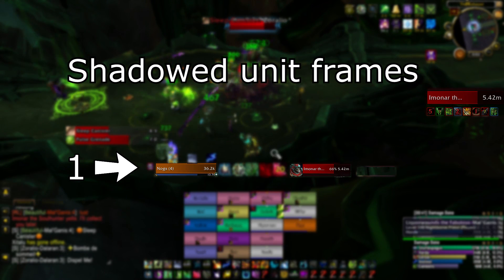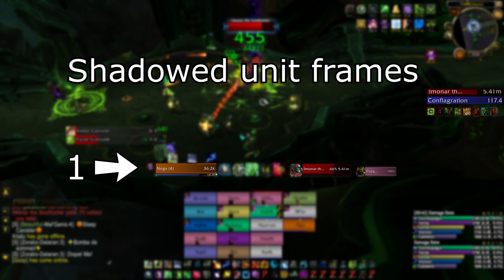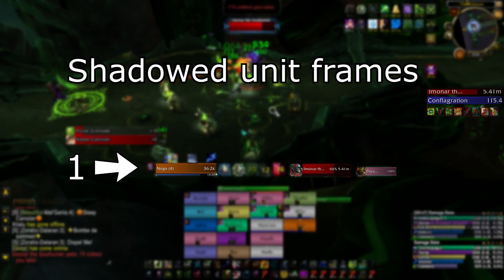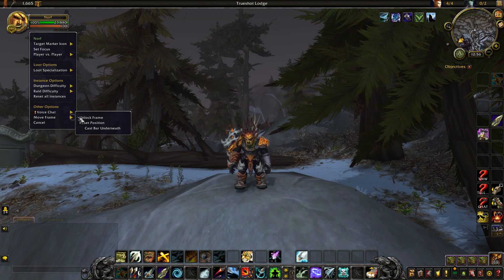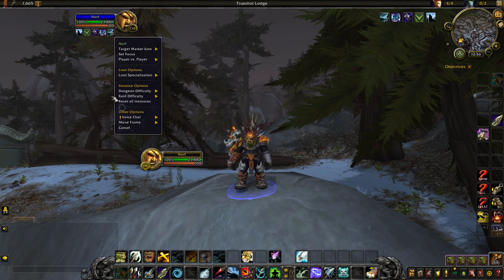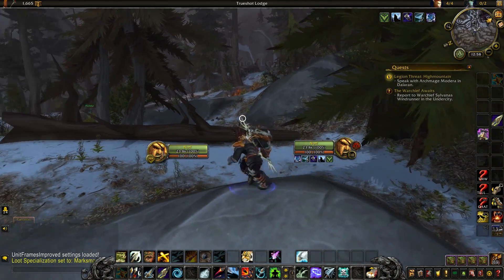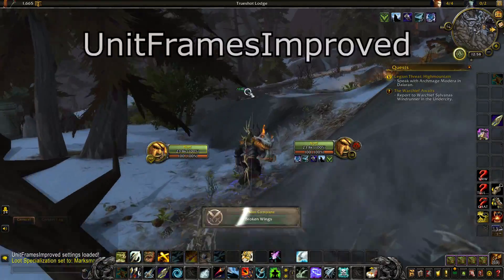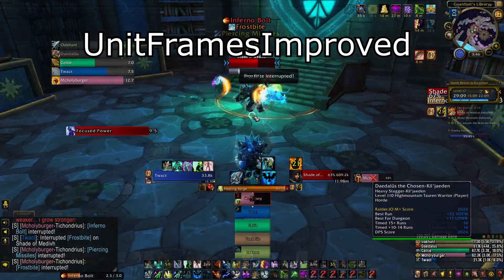I've set up Shadow Unit Frames basically to only show myself, the enemy, and the boss frames. I choose this addon because it's extremely easy to navigate and get started with. I like having a simple class colour rectangle that allows me to stack additional information about myself or the target right above our respective frames. However, this is one of those addons I could probably easily live without, as the default frames can now be centralised with just two clicks. If you're just starting to embrace addons, I suggest keeping the default frames that Blizzard give you. Alternatively, if you wanted something in between, I'd suggest Unit Frames Improved — just download the addon from the link below and you're set.